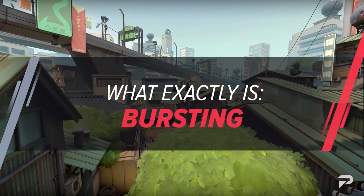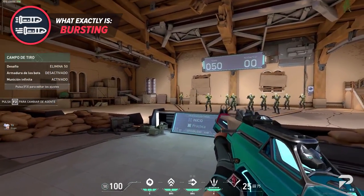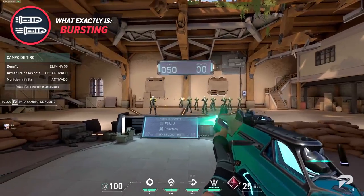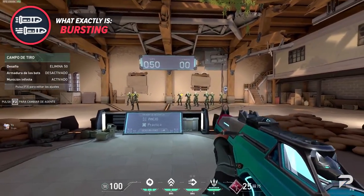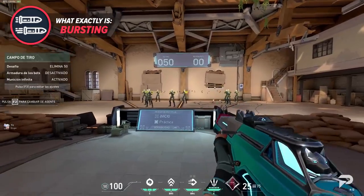Finally, bursting is the middle child between the two styles we just covered. To burst, you generally shoot between 2-5 bullets, stop to allow your gun to reset, and then shoot again. It's a hybrid of tapping and spraying, with most of the accuracy of tapping but still having some of the increased fire rate of spraying as an insurance.